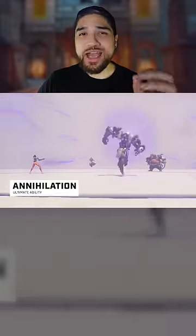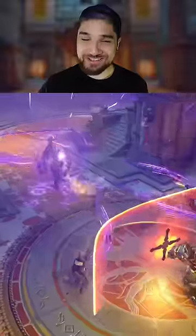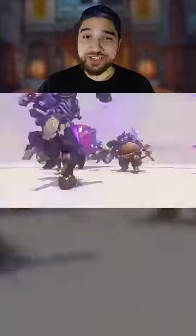His ult, Annihilation, has Ramattra going into his Nemesis form, creating a wide energy swarm that lashes out at all enemies in range, dealing constant damage. And even though his ult timer is short, his timer pauses while he's dealing damage to an enemy. So it's best utilized in the fray, challenging many enemies at once.